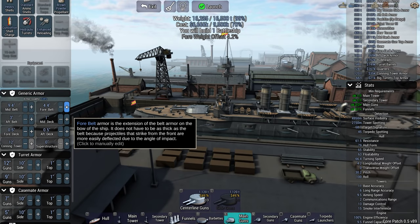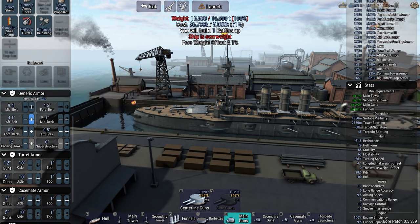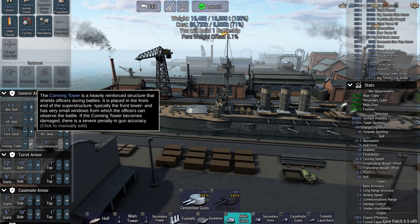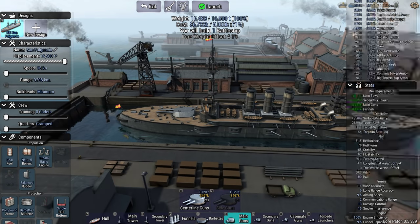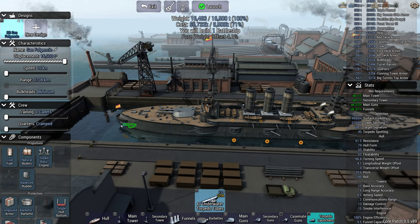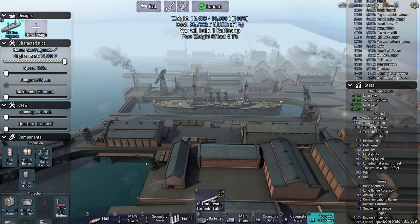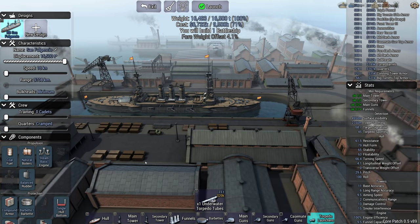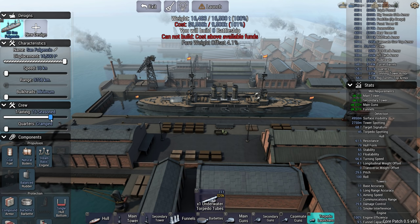I've got a little bit more weight to play with so we can get a little bit more belt armor. Half torpedo launcher - I could get a torpedo launcher, they are quite heavy though. I kind of want to try and do this one without torpedoes, but that is a way of doing this - just use torpedoes. I'm going to spend the rest of the money on crew.